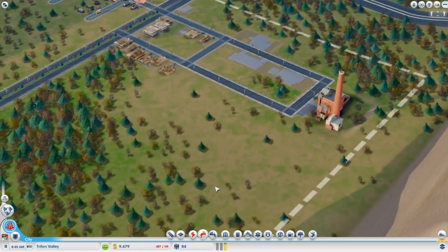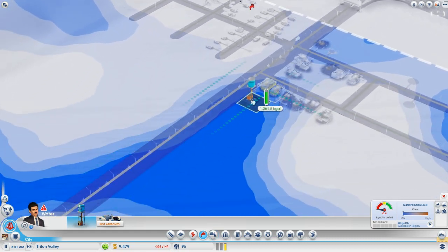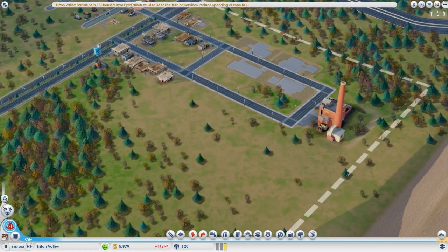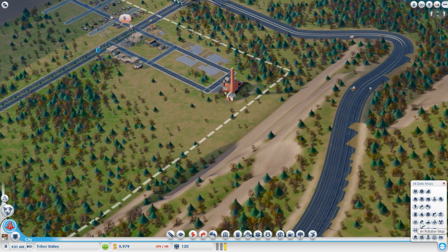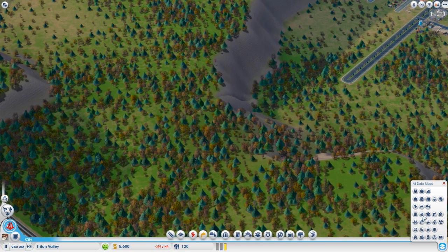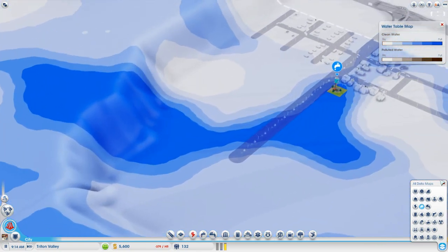Now we have our coal plant and we need a water tower. The water table is not so hot. Let's put that behind the commercial zone. I have a feeling we're going to have some water pollution due to its proximity to all these dirty buildings. Let me check the water table on the data map. I should be able to put a big water pumping station eventually right around here, because the pollution shouldn't reach this very tip of the water table — but we'll see. For now this is good enough.